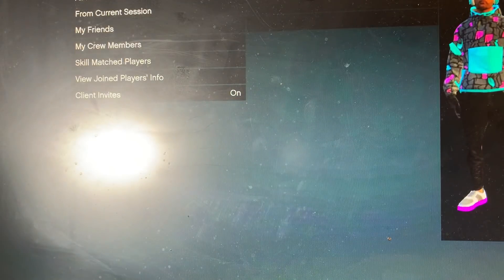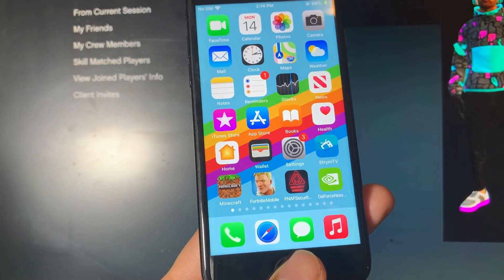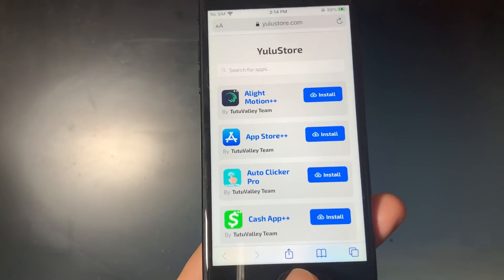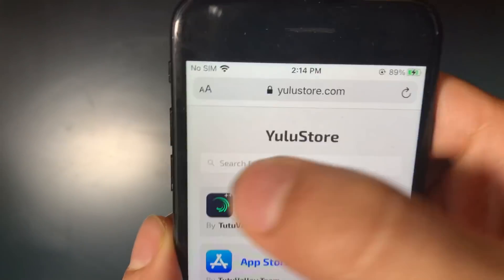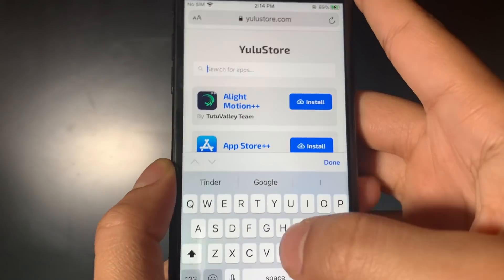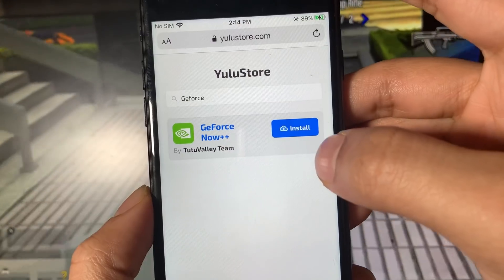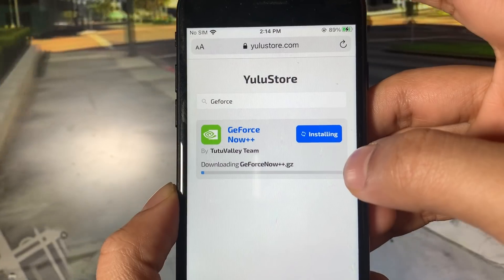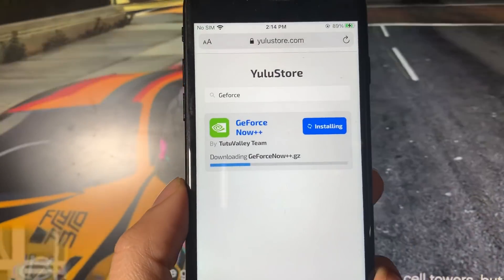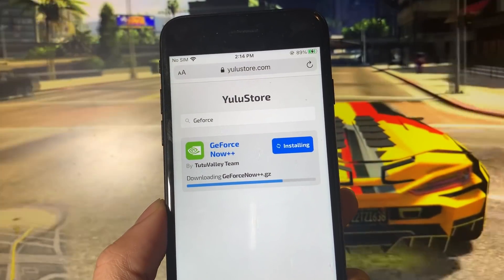Now that we've changed all those settings, we are ready to download the GeForce Now++ app. I'm going to show you how to download it on iOS first, and then I'll show you how to download it on Android because the download process is slightly different. If you're on iOS, open up your browser and go to YuluStore.com. Go to the search bar and type in GeForce Now. You'll see GeForce Now++ — go ahead and tap the install button and wait a little bit for this to load. I'll show you how to download GeForce Now++ on Android devices after I finish installing it here on my iOS device.